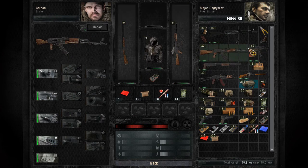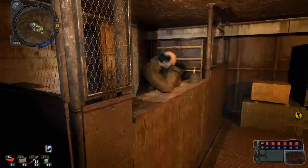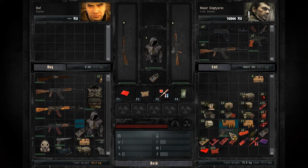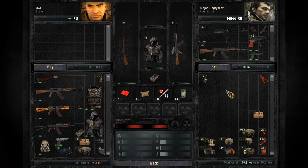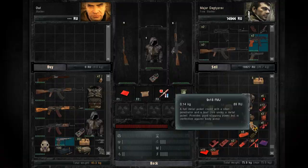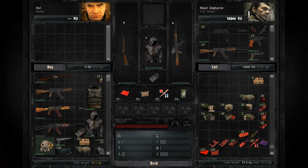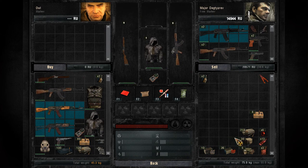We're just going to take all these first little upgrades because we can, and all these guns will be sold. Hopefully we can get a decent enough price for it and cover the cost of repairing them — I think we will. We don't need these detectors either because we've already got one. We can get rid of ammo we don't need. He's actually got some decent gear today — a Sunrise bodysuit and gas mask. Interesting, that obviously changed when I loaded up the game.